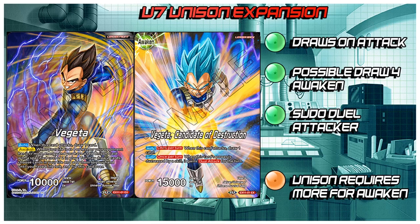For Universe 7, we have Fajita — we have a new Fajita Leader, which is awesome. The artwork on these cards is pretty fantastic. This card is a 10k red. When this card attacks, you draw one, which is very good because you don't have to attack a Leader. A lot of the older Leaders, you have to swing at the Leader to draw, or you don't draw on the front side at all. Just being able to attack a card and draw is fantastic for a Leader.